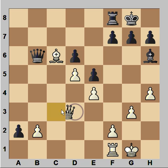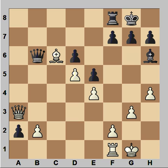In the game, Anand played queen to A3, and Boris played rook to B8. Anand captured the pawn and a draw was agreed.